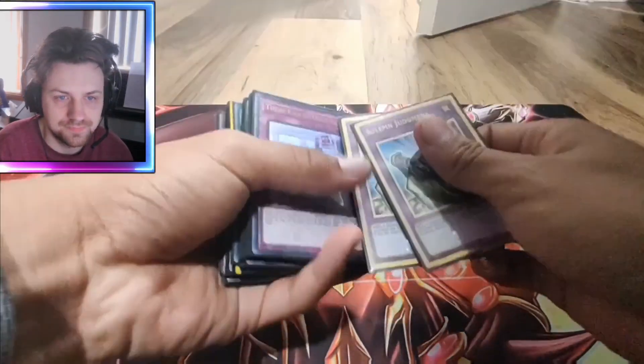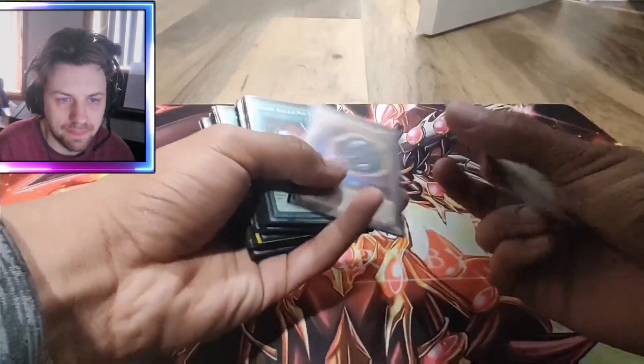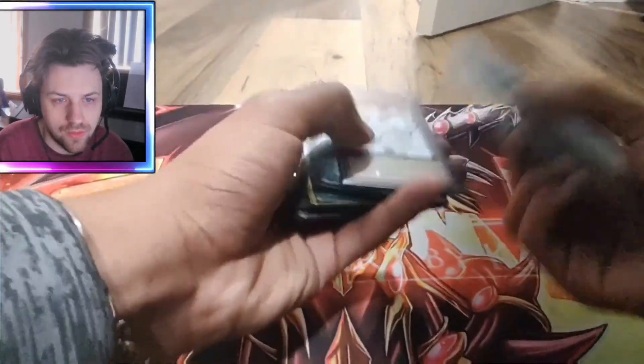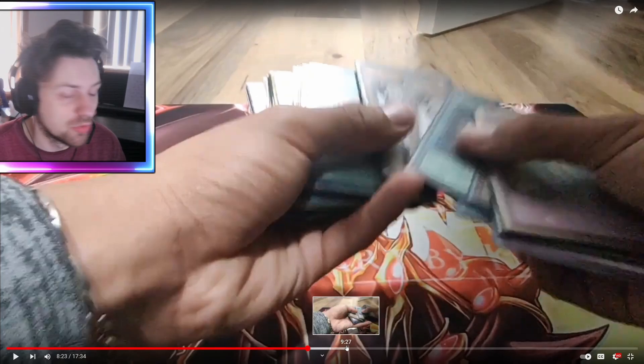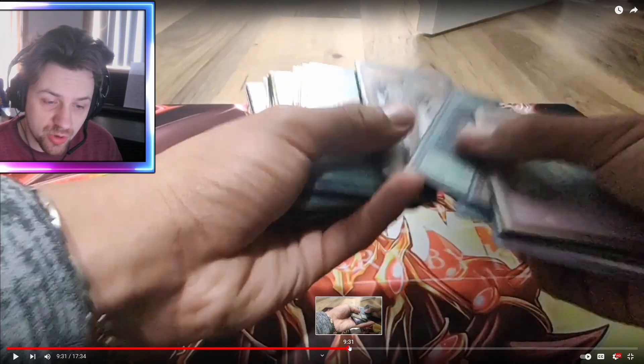For the side deck, I'd run cards like Solemn Judgment, Nibiru — you can give them a token, use Relinquish, add them on, get that attack. Dark Rul and Emera. From here on out, he goes over the side deck which actually looks pretty good — it's got Dark Rul, Emeras, and actual good cards. Go check that out if you're interested.